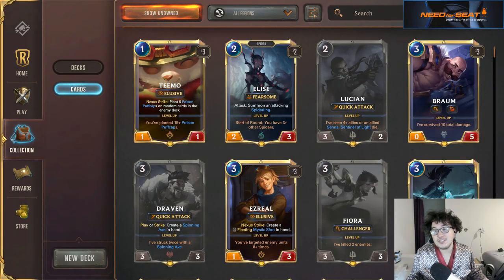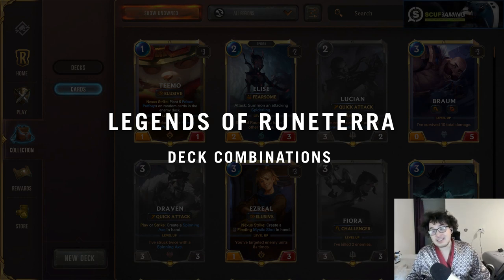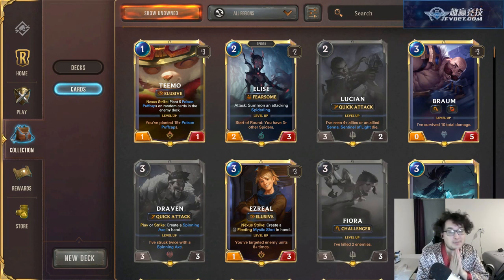Hey guys, what is up — Swim here for Evil Geniuses, and today we're going to be breaking down Legends of Runeterra color combinations. We're going to be looking at all 15 different possible color combinations and talking about which of them lead to certain play styles or archetypes, and which might suit you as a player best.